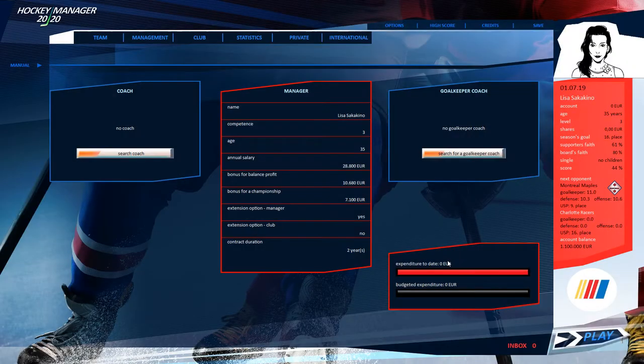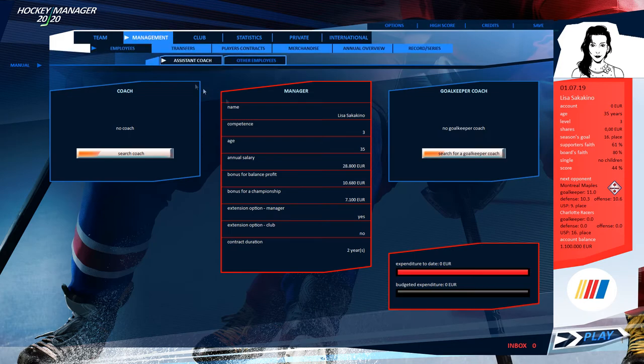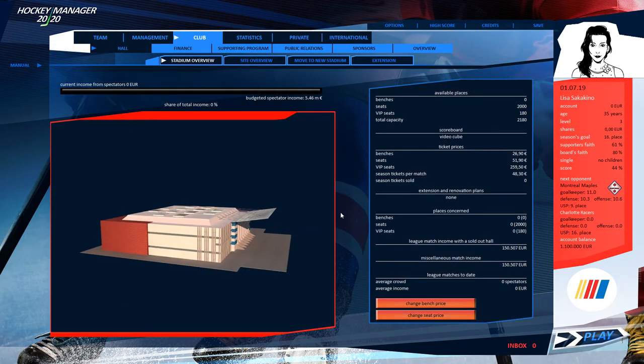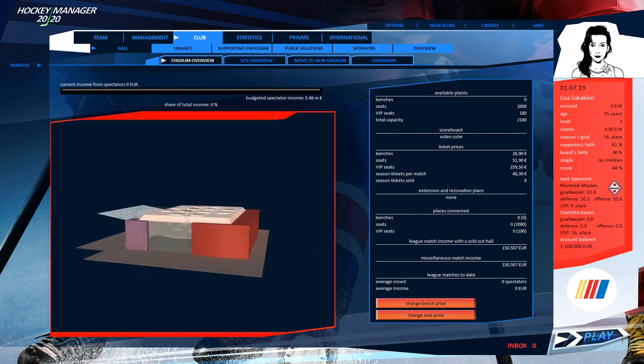I want to check our finances. Just getting used to the UI here. Here's our management — our annual salary is 28.8 euros, with a bonus for balance and a bonus for a championship. Coming from Motorsport Manager, this is pretty overwhelming but looks pretty good. Here is our stadium — we can change seat and bench prices. There are options for level of convenience, dressing room, car parks, expenses, moving to a new stadium, and signing an extension.